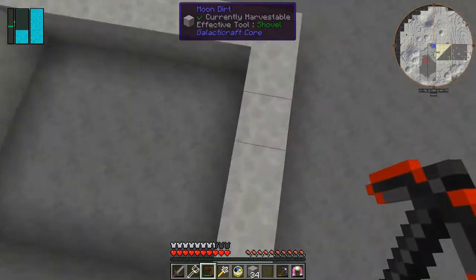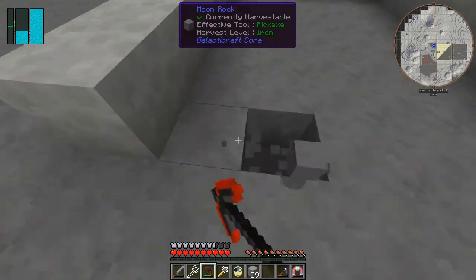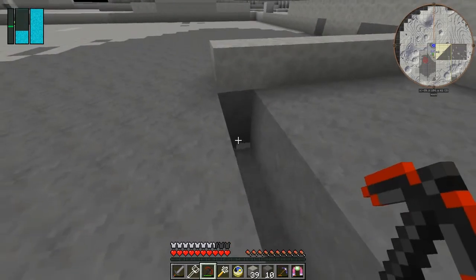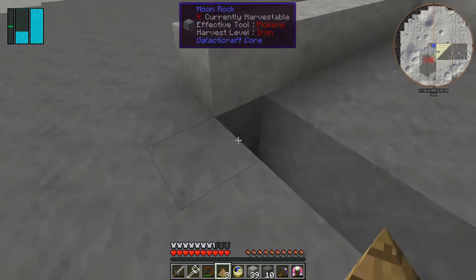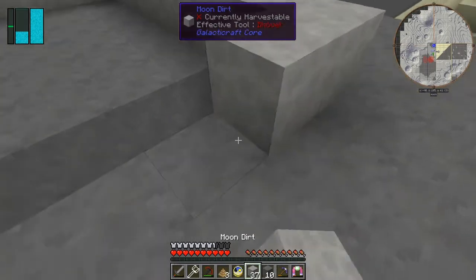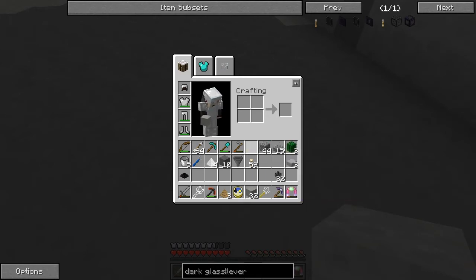Getting pushed away to around about here - let's walk in again and see what happens. Yes we're getting pushed to that point, no problem. So what I want to do now is bring this across. The spikes are going to go here at the front - let's put the spikes down here. I want them to be two blocks below the surface so the mobs will fall down and give me a better striking distance. So they're going to fall down into here - this is the idea.